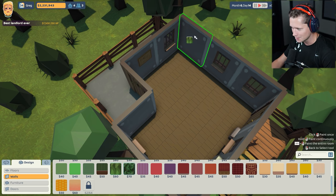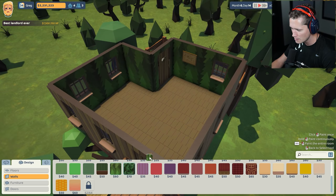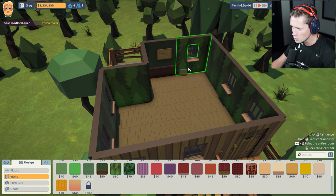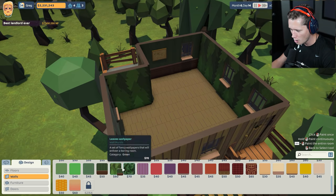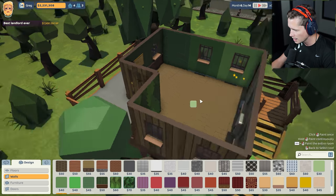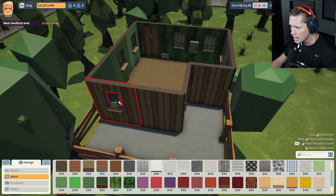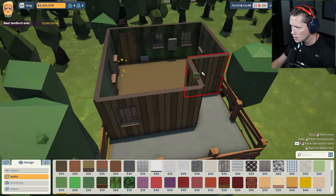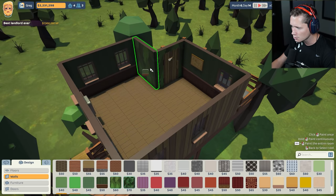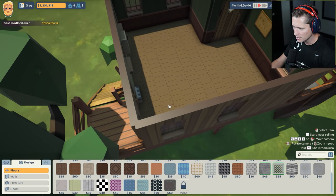As for walls, we have leaves wallpaper or the forest mural. I'm thinking definitely some of this forest mural, but maybe not the entire thing. We've also got something very hunting cabin-esque - there's a little treasure map on the wall. We could go with some plain greens. I kind of like this - I'm thinking we have a woods accent wall and then this throughout the rest of the home. That looks pretty good.